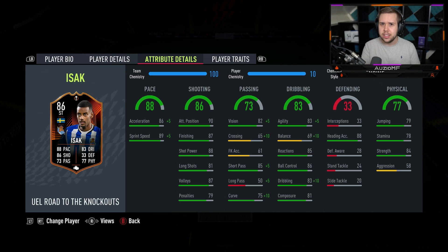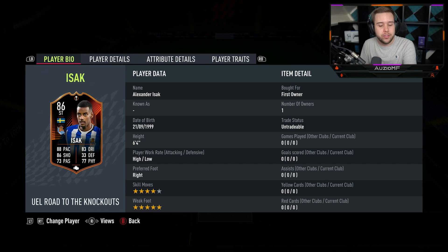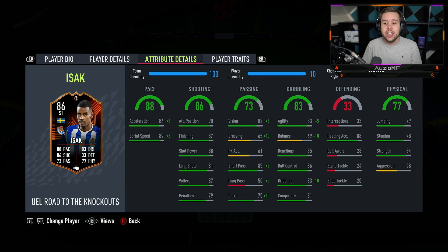It doesn't seem like he has that IRL. He has got the outside foot shot trait, which is always nice to have. But it's not going to be that big of a deal for Isaac because he's got that 5 star weak foot. His passing ability — he's got 87 vision, 75 crossing, 61 free kick accuracy, 90 short passing, and then it goes all the way down to 55 long passing, and then it goes back up to 85 curve. The long passing, yeah, looking questionable.